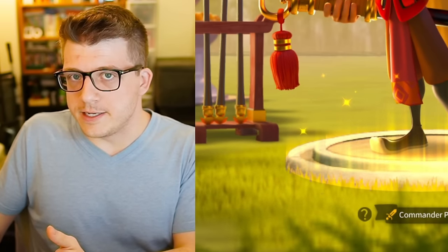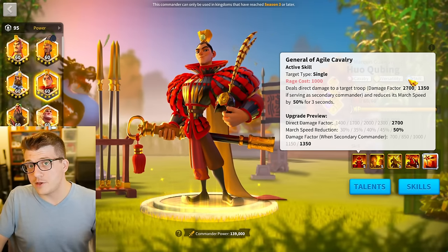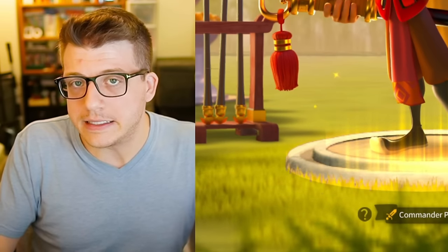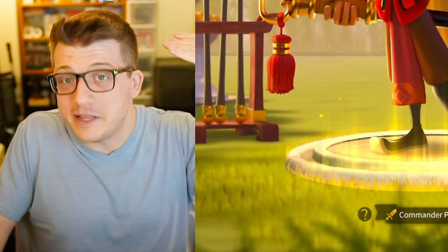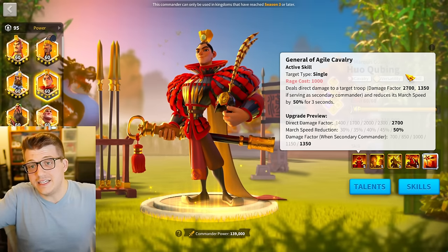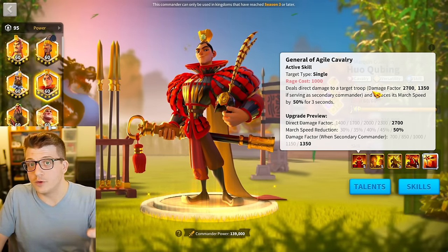Now that might not sound that crazy, but when you consider that a turn in Rise of Kingdoms takes approximately one second of real world time, you'll understand that in order to get this equivalent amount of damage from just your normal attacks, you would have to stay connected to that target and be hitting them for seven seconds. And try running into an enemy murder ball for seven seconds — if you're not in position, you're probably dead. Seven seconds is a really long amount of time because of how open field fighting works in Rise of Kingdoms.